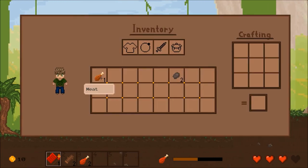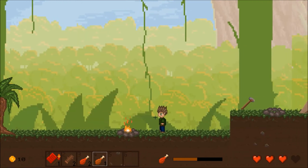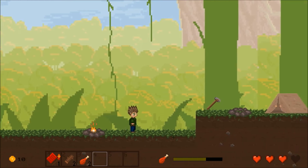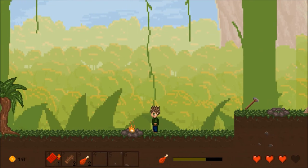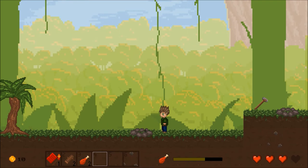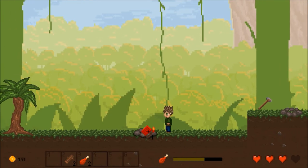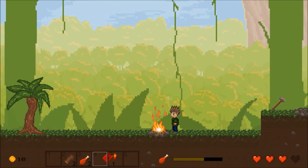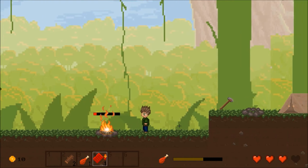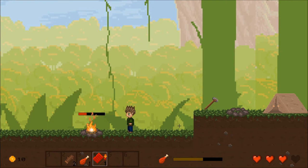When the timer is full, a piece of cooked meat will pop up. We can put it into a use slot and use right click to eat it, restoring a little bit of hunger. The fire went off because I didn't feed it with wood — I can just re-light it with my matches and put some more meat on. That was the campfire cooking system.